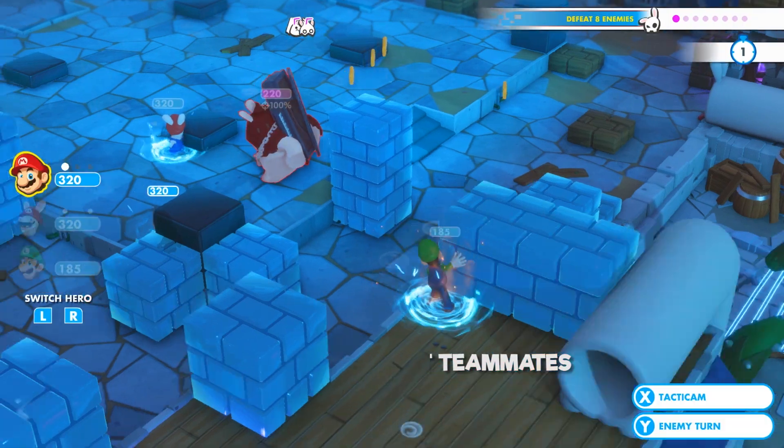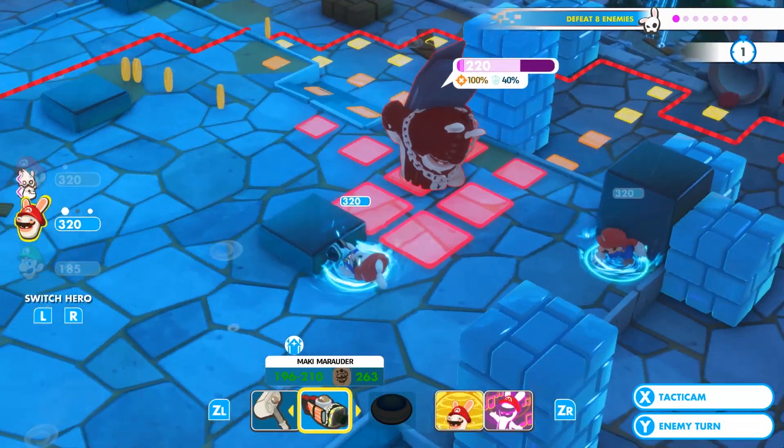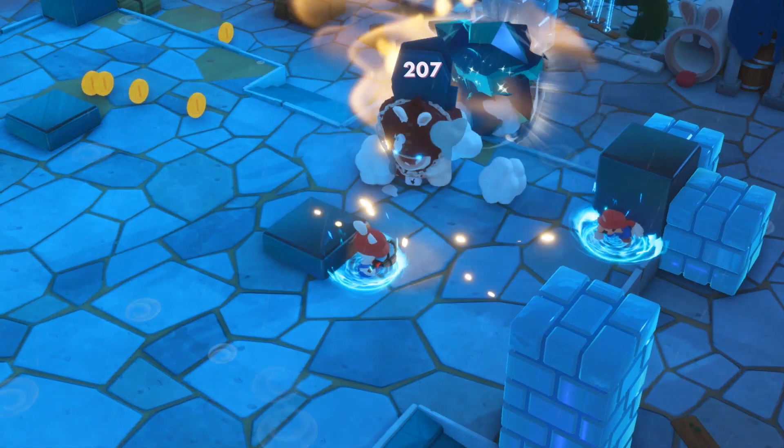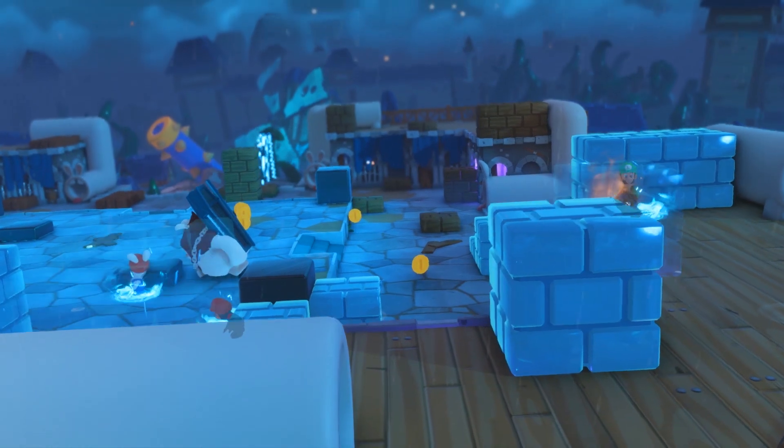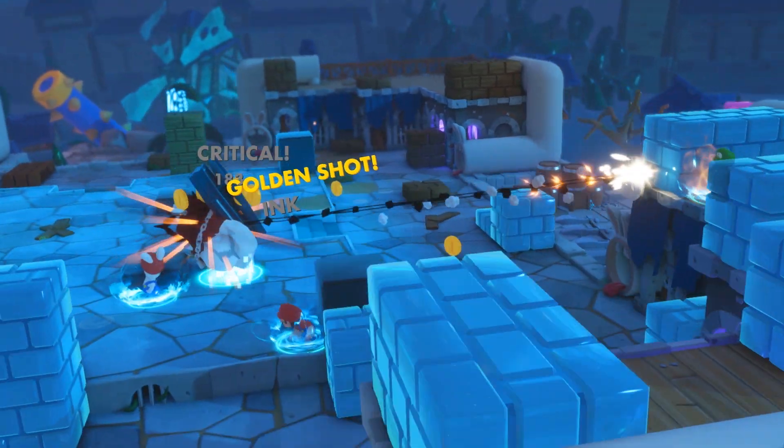For example, you'll always want to activate Luigi's Steely Stare before shooting a Smasher. Luigi will attack the Smasher a second time when it moves after his initial attack. By doing so, you'll prevent major damage on your teammate.